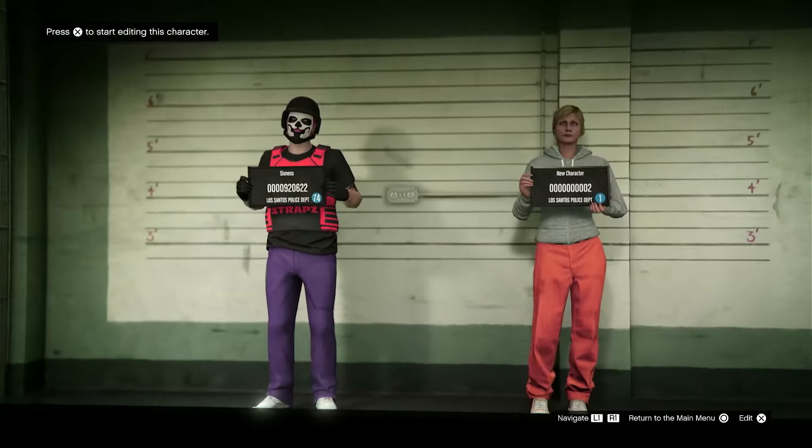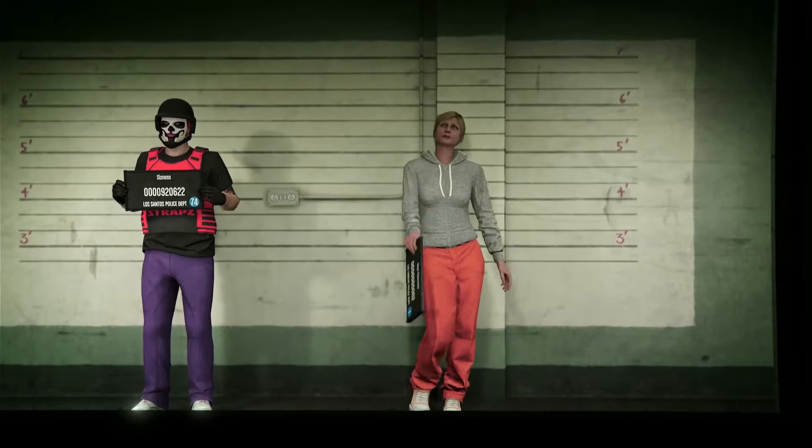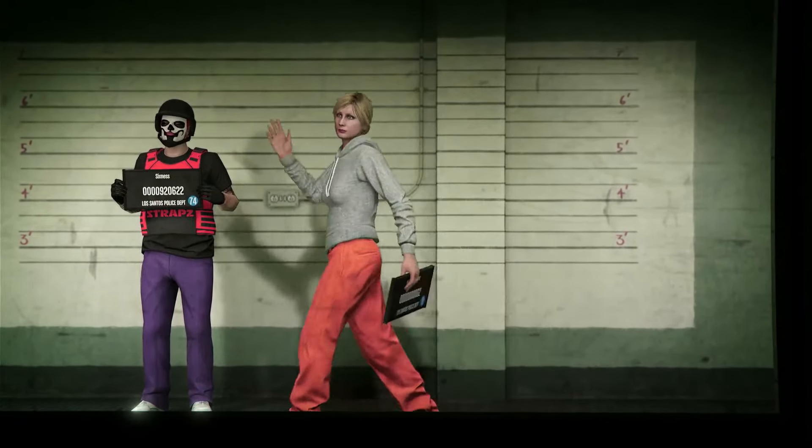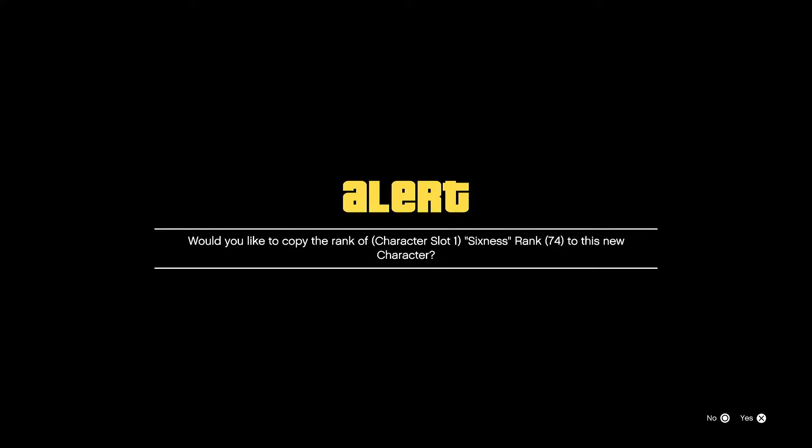So let's go to my character right here, the open one, and then press X on them. And then we can change up their characteristics, and then we can name the character as well. So just go through this entire category right here.